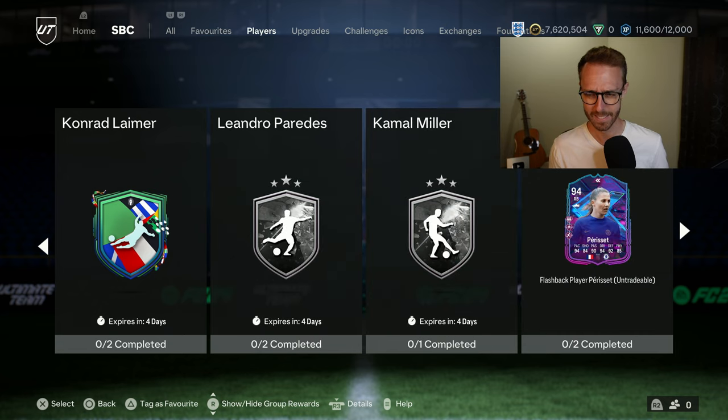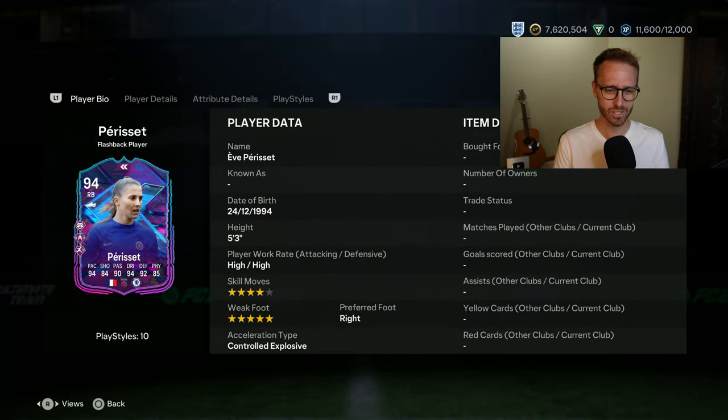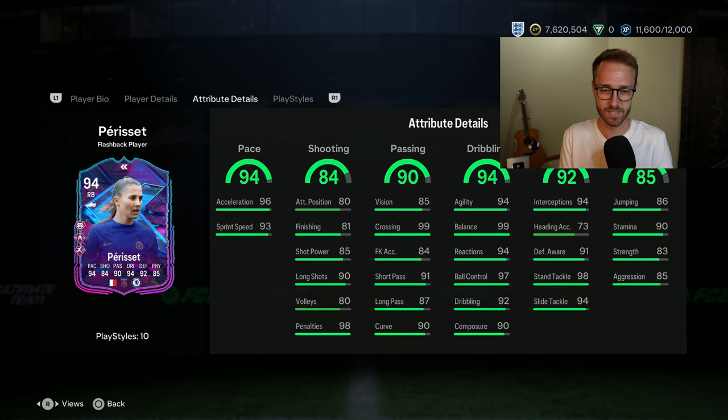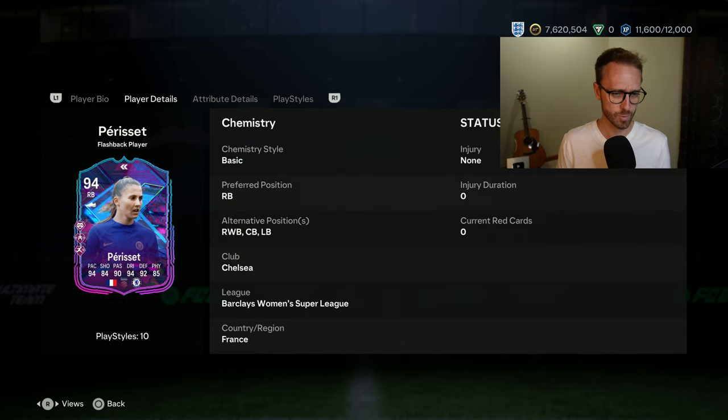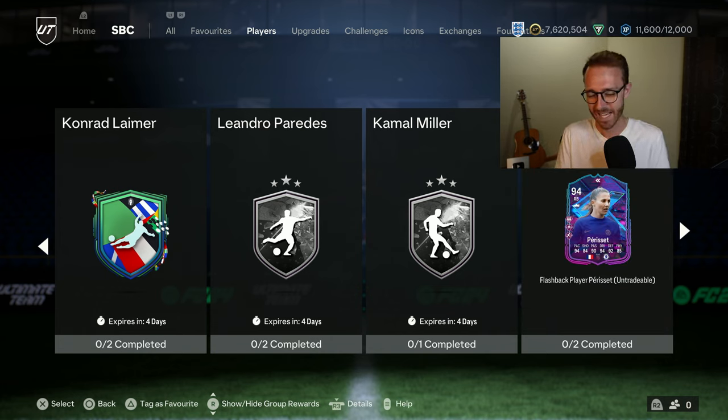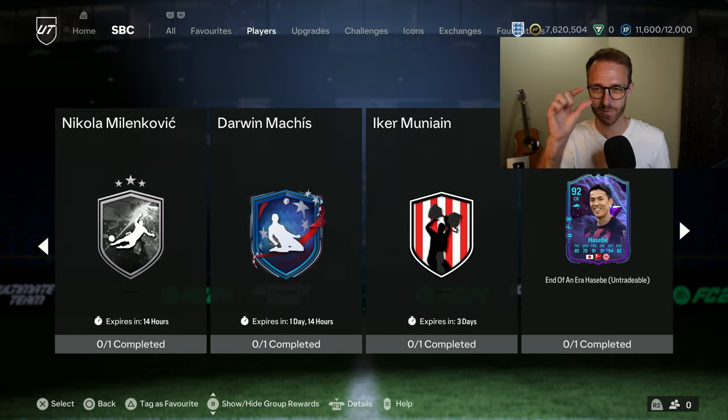There was a random flashback SBC yesterday: Perissette, a French right back from Chelsea. Four-star, five-star, high work rates, anticipate, jockey, and rapid. Interestingly, she does not have four playstyle pluses, which has been the new norm in a lot of SPCs recently like Javi Simons and the new Garnacho. She can play center back as well, which is pretty interesting. The funniest thing — if you read the description, it says 'earn a flashback Eve Perissette celebrating her solid performances with national team at UEFA Women's Euro 2022.' Her solid performances — I don't know, it seems like the most basic description for an SBC ever.